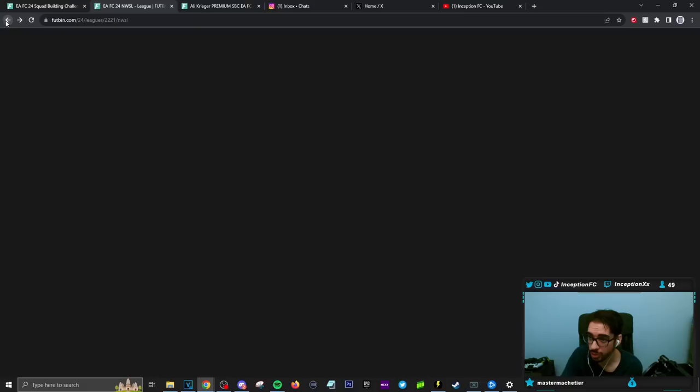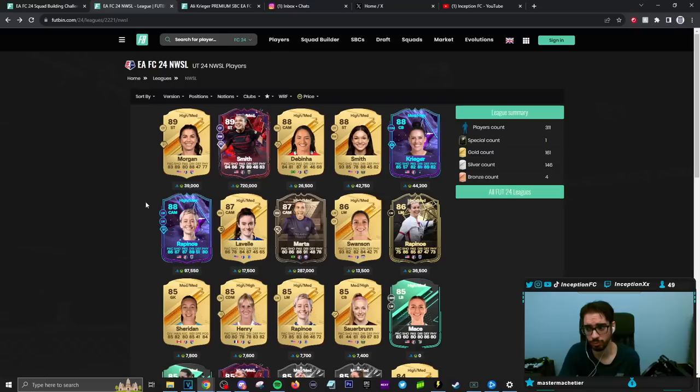So other than the fact that people hate Rapinoe's guts in general, these are good SBCs today. They perform very well in-game for anyone wanting to use different female players in the game. Hopefully you guys enjoyed this video today — I'll catch you guys for the next one. Peace out, love you guys.